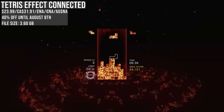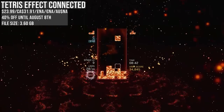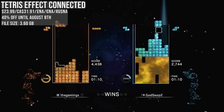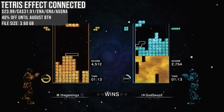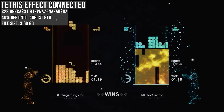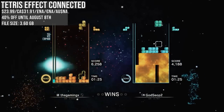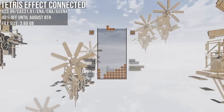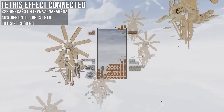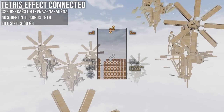Tetris Effect Connected is one of four 10-out-of-10s I've given on this channel — a masterpiece of design that takes the Tetris formula and turns it into almost a journey of sorts. It packs a huge amount of modes ranging from relaxed to intense. My favorite is online competitive multiplayer, but it even has a unique co-op mode. It's an audio-visual treat: the soundtrack is stunning, the visuals even better, and it's personally one of the best demonstrations of the Switch OLED screen. Matching the low price — 40% off.